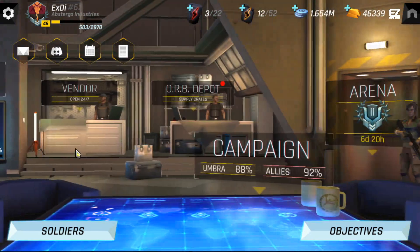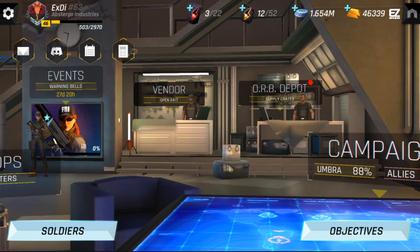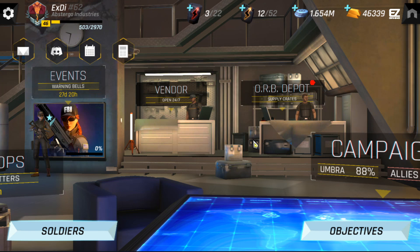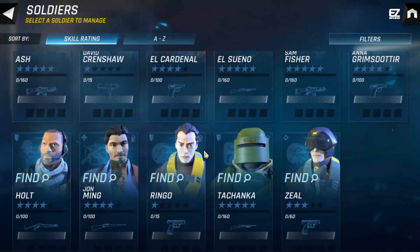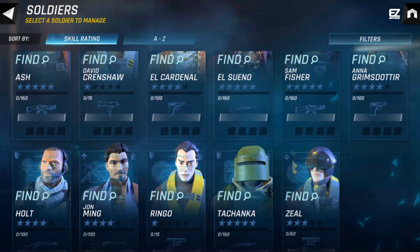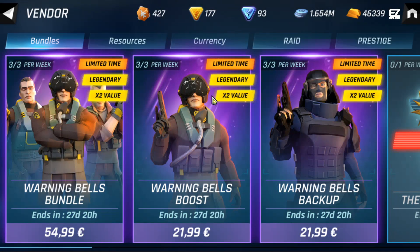If you want to invest to unlock Ash, I'd advise you to wait a few days. You can see in the event calendar that there's a Seal event going on as well — his name is Seal. It just makes sense to play all the events first, and only invest when you're missing Intels after doing that.